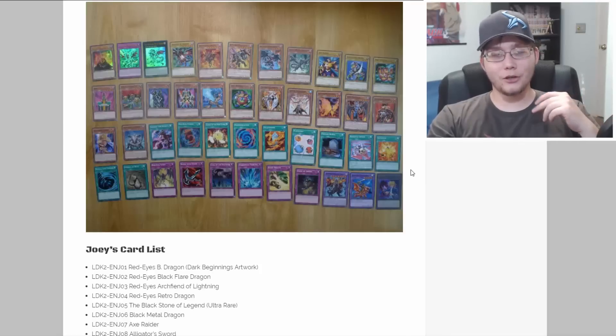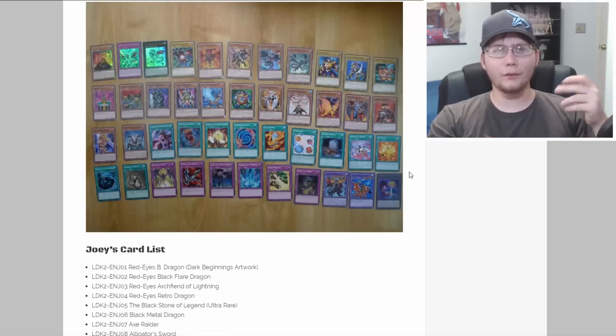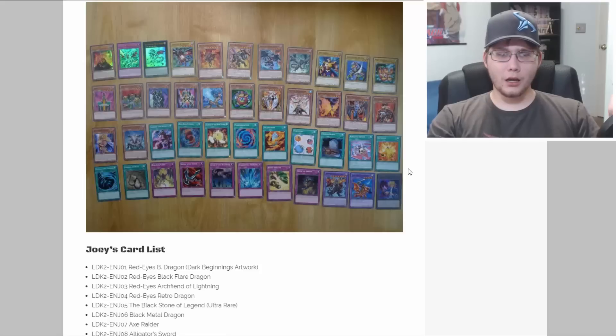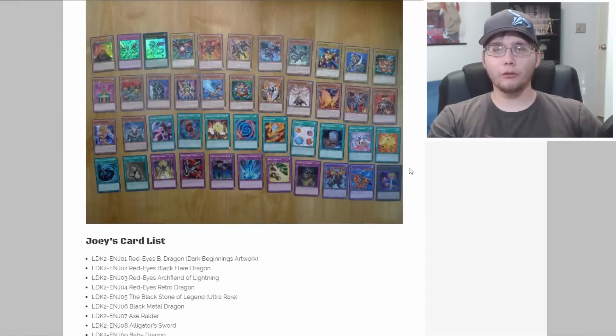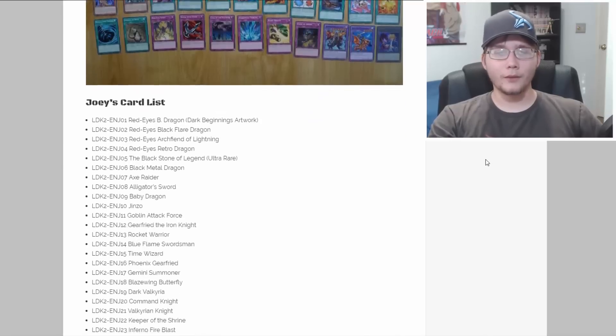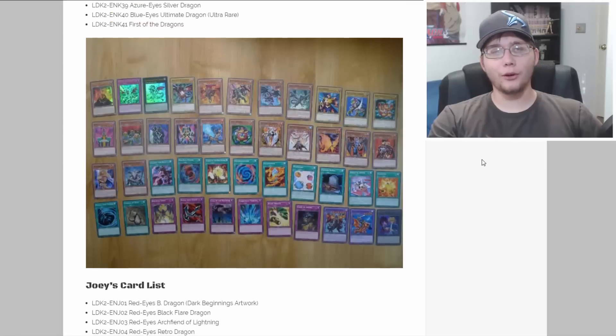Black Stone of Legend is in Joey's deck, and you're also getting the second artwork for Red-Eyes Black Dragon — the Shonen Jump promo version — though I kind of wish it was the original art. You're still getting Red-Eyes Black Flare Dragon, the fusions, and everything else you'd expect. Honestly the best reprint is probably Black Stone of Legend — and overall you're basically getting the base of everything you need for a Red-Eyes deck.